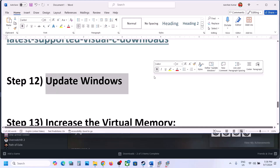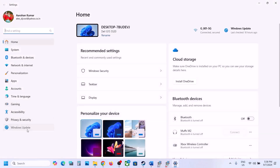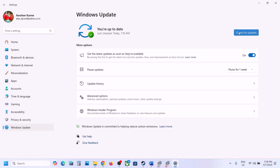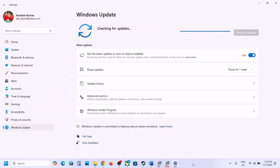The next step is to update Windows to the latest version — this is important. Open Windows Settings, go to Update and Security or Windows Update, and check for updates. Once all updates are installed, restart your computer and then launch the game and check.